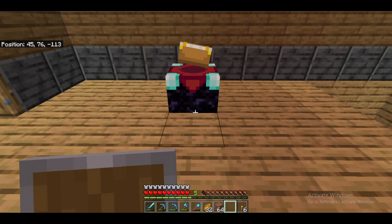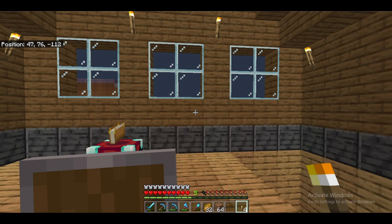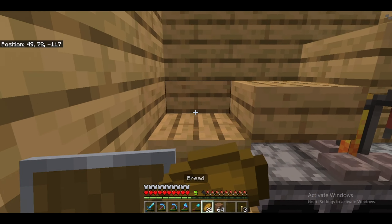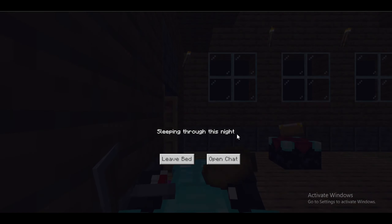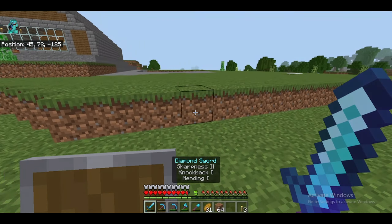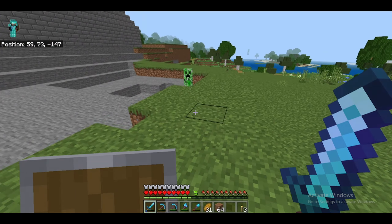I'll place it randomly over there, then place torches and take a nap. Something happened in between — I kept my doors closed but somehow he broke the doors and entered the house. That made me feel shocked. How was a creeper able to enter? I think they made an update where zombies can break houses. But yeah, the house is looking pretty basic but it actually does look beautiful to me.